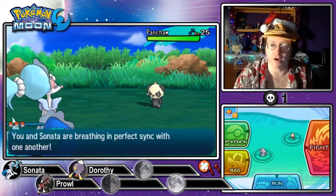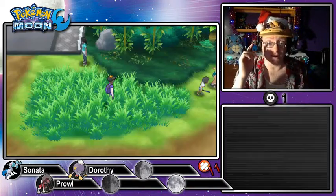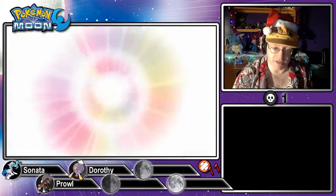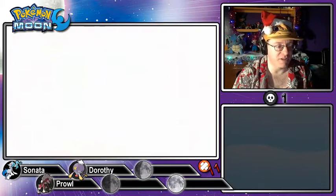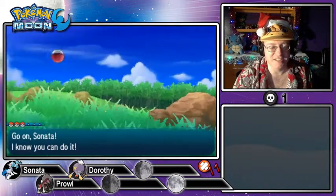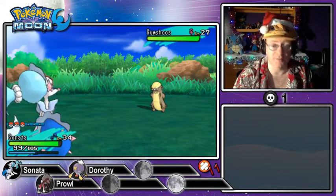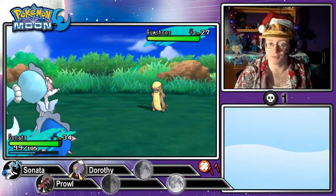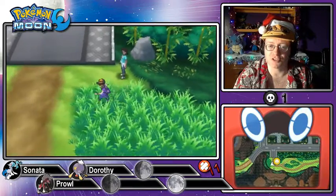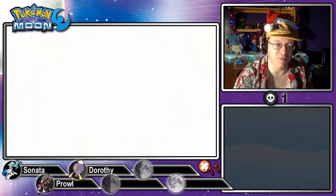This is Pancham number four — one more! We can finally make this capture and move on with the story. Once I make this capture, I want to check one last thing out before flying back to Mount Hokulani. I'm excited for this upcoming trial — Prowl is going to be my main focus. I'm curious whether we'll get to see an Alolan Graveler or even an Alolan Golem in this trial, though there's not much Prowl can do against those.